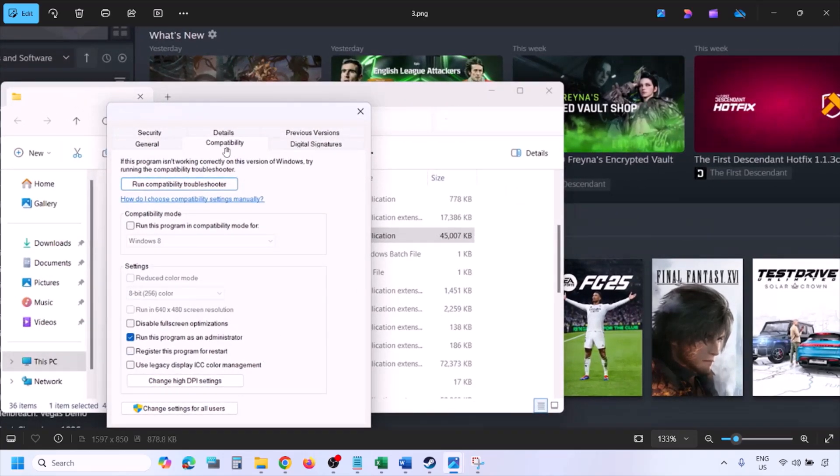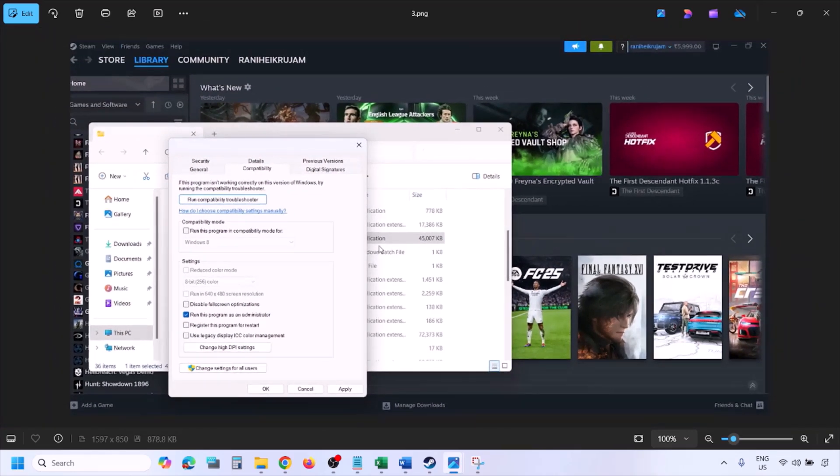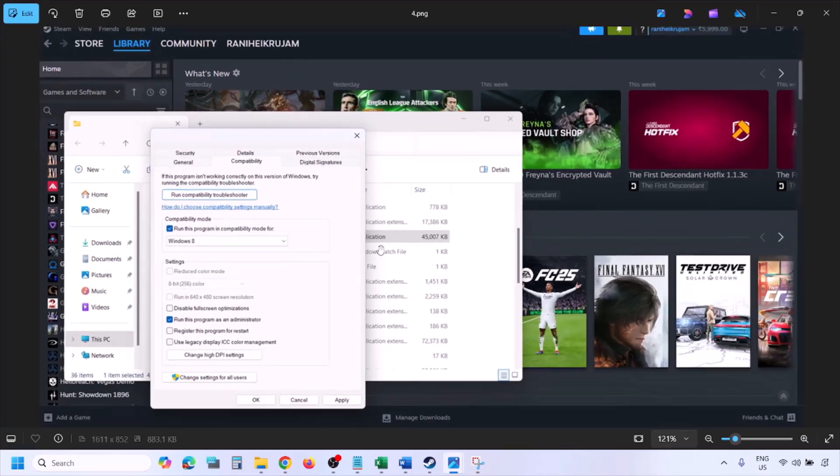Go to the Compatibility tab and put a check on the box which says 'Run this program as an administrator.' Make sure that you hit Apply and then click OK. Then launch the game from the game installation folder — instead of launching from Steam, try to launch from the game installation folder and check.